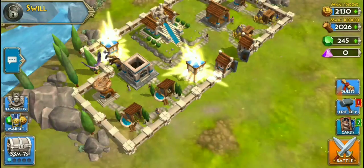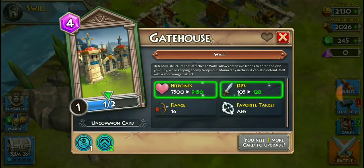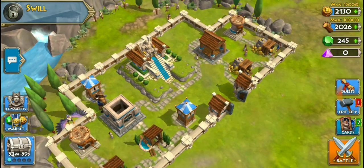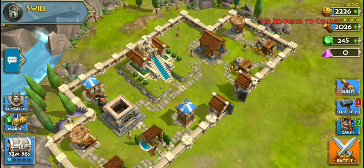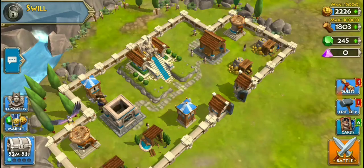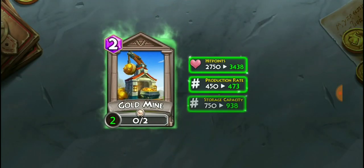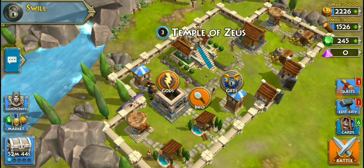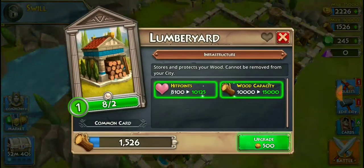Our gate — we need one more card to upgrade it and we don't have the card right now. We'll get some cards later and then we'll need some more gold to upgrade everything. Let's upgrade that for 500 lumber — wood, whatever you want to call it. The Temple of Zeus is already leveled up enough. Lumberyard is good.